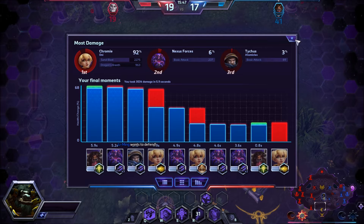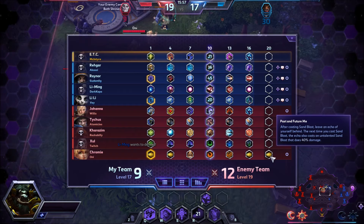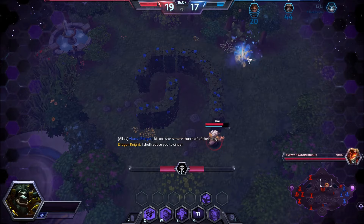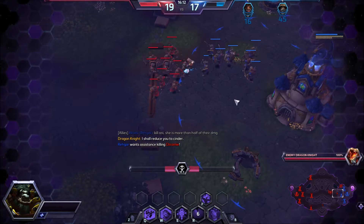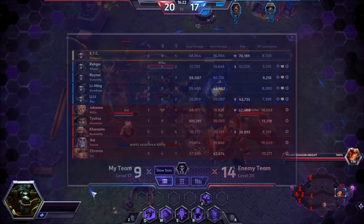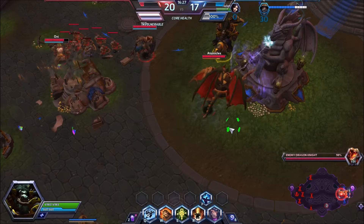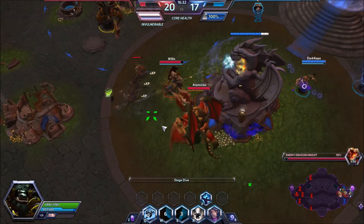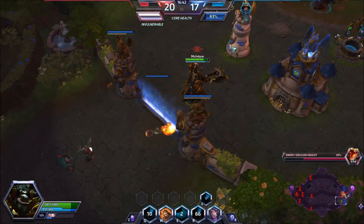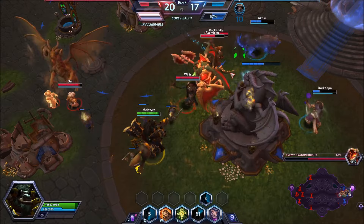Two thousand damage in two Q's, 92% damage dealt - three thousand damage total. I guess it's because her passive was fully stacked. Kill the Dragon Knight - she has more than half of their damage! Chromie is pretty good at aiming these skill shots and my team is fairly bad at dodging them. I think I stepped up into that Chromie thinking she wouldn't have Piercing Sands and I could block for the Rehgar to keep him alive, but I was wrong. They won the fight - there's no way to stop this Dragon Knight.